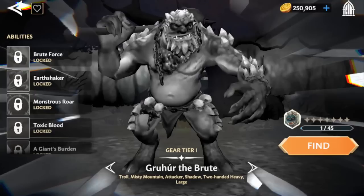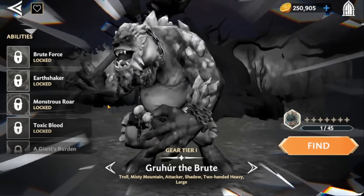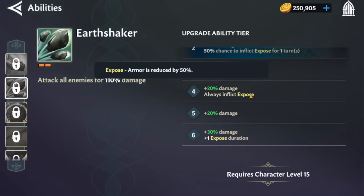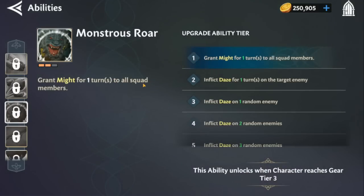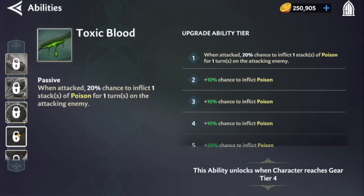Now for the one character that is not free-to-play friendly: Gruw, the Troll Brute. He's available for purchase in the supply section for gems. His Earthshaker ability has a two-turn cooldown and will always inflict Expose, and when maxed out inflicts Expose for two turns — reducing the targets' armor by 50%, which is nuts. His Monstrous Wart, even at level one, grants Might for one turn to all squad members, and as you upgrade it starts putting Daze on random enemies. When maxed, the entire enemy team gets Daze, reducing their focus by 50%.